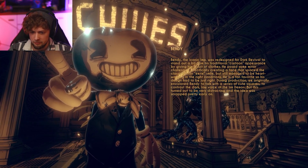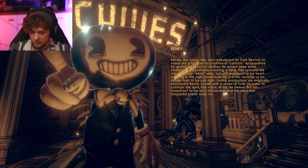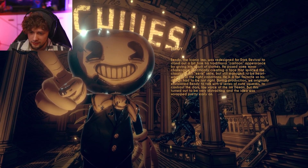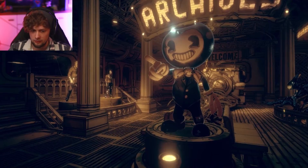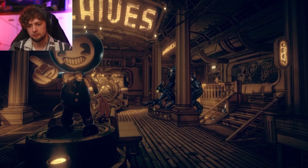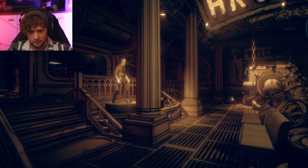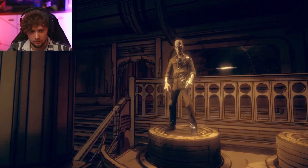During production, they originally envisioned Bendy to talk via a series of cute squeaks to contrast the dark, low voice of the Ink Demon, but this turned out to be very distracting and the idea was scrapped pretty early on. So I think Bendy just doesn't talk at all — we can only smack him with our pipe and he makes like a squealing or whistle noise. Also, the way you can access the Archives is if you complete the game — only then can you access it. It pops up in the menu like it did before.